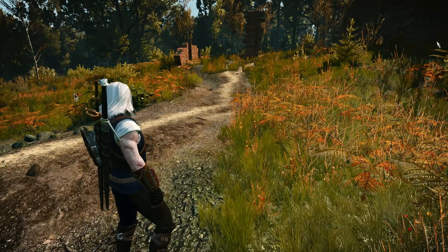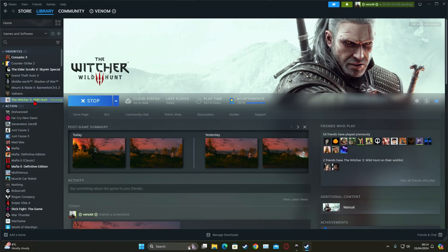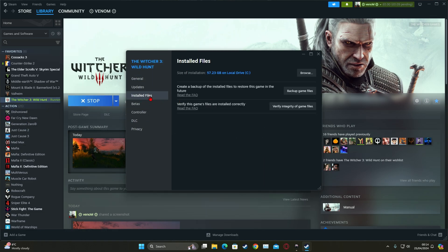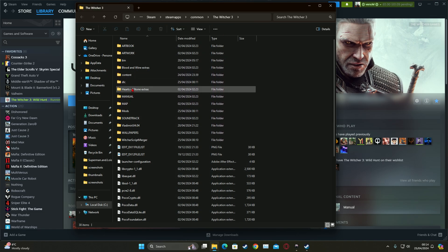First thing you're gonna do is go to your game directory. You can do that by right-clicking on your game on Steam. If you don't have it on Steam, just find the game directory — it's the same process. Right-click, go to Properties, then Installed Files, then Browse.